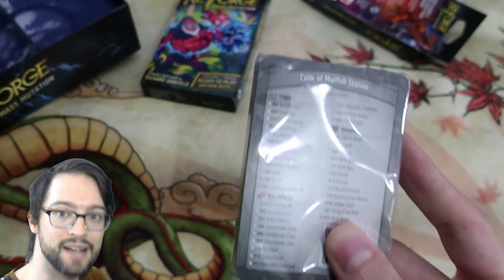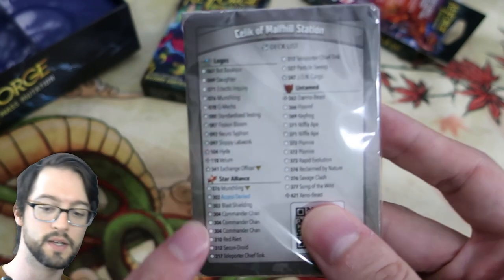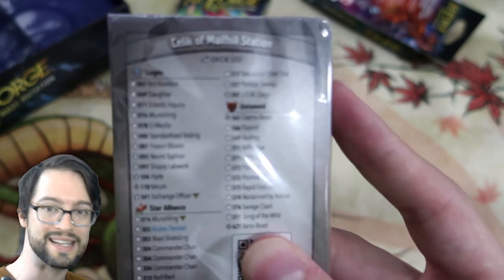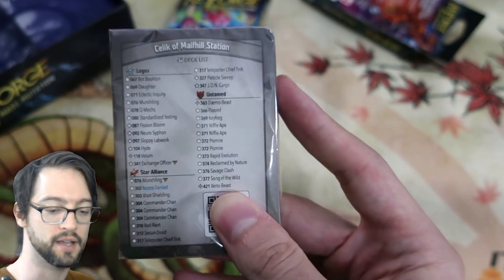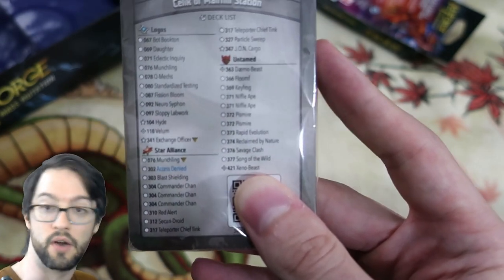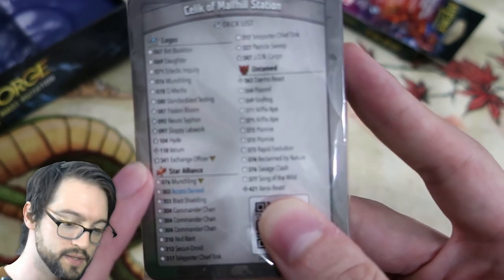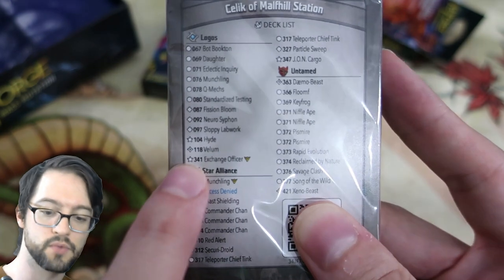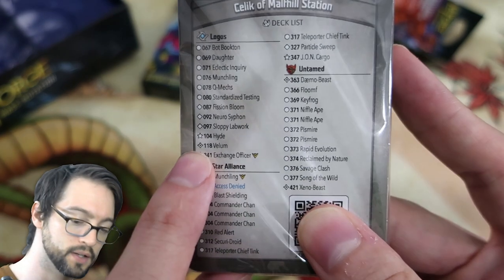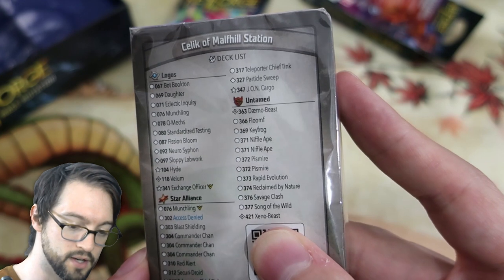That QR code is how you scan the deck with the mobile app to your player profile — that's how it locks it to you. The back of your Archon card is your deck list, so you can always be sure exactly what cards are supposed to be in your deck, and spot check if needed. It also tells you the rarities of various things. Circles mean commons, a star means rare, and this weird four-pointed star is a special card generated by the algorithm if you have another specific card in your deck. This one's actually got a couple of them.